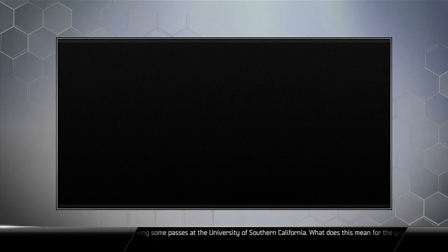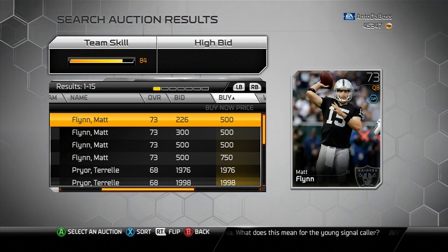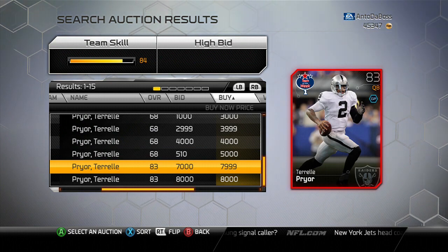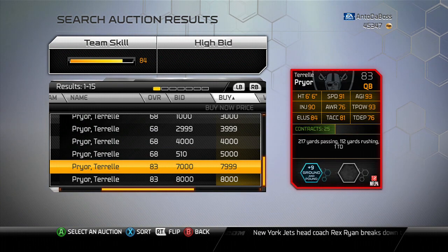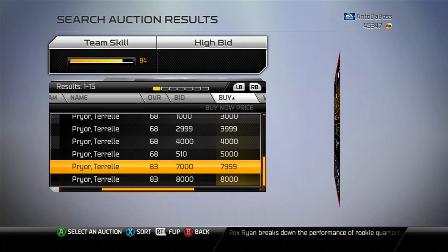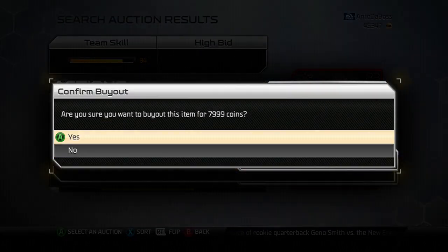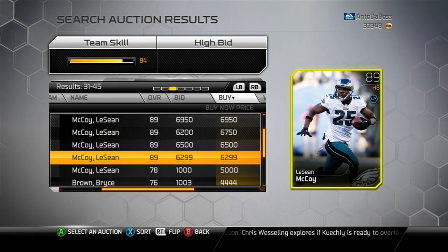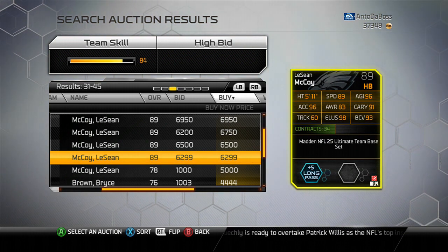I was sitting there thinking we're about to start the playoffs, and maybe I need to add some difference makers to my team. A lot of people want to see this card — Terrell Pryor, the new Week 1 Edition card, 83 overall. Take a look at the back: 91 speed and 84 elusiveness. Running the read option with this card is going to be great, and his passing is not bad whatsoever. He cost 8,000 coins, though if you're watching this now it might be a little less. In my opinion, this card is a steal.